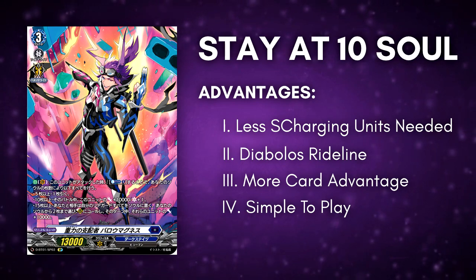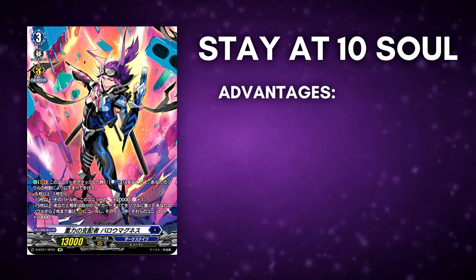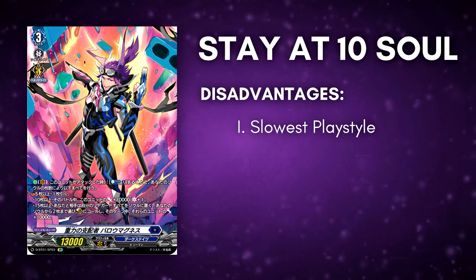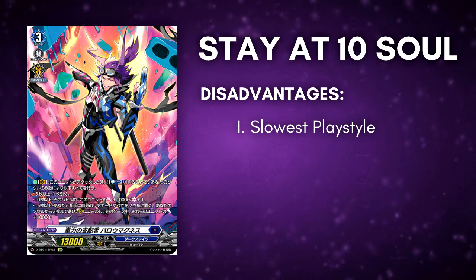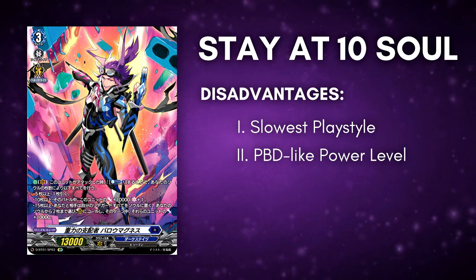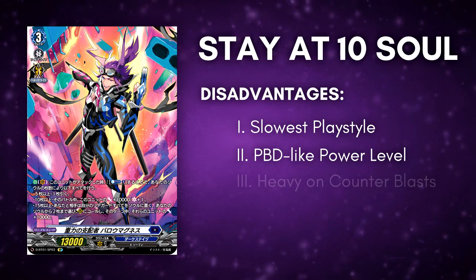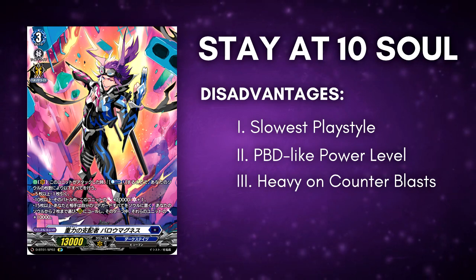This deck is also pretty simple to play, but at least not as simple as the Rush 15 build because you can run a lot more utility cards. However, there are still some disadvantages. First, this is the slowest type of play style in Barra Magnus because you won't reach 15 soul that soon. You are only relying on your three swings before you actually reach 15, which loses a lot of pressure. The deck is pretty similar to the power level of Phantom Blaster Dragon, except PBD has retire and Barra Magnus doesn't.